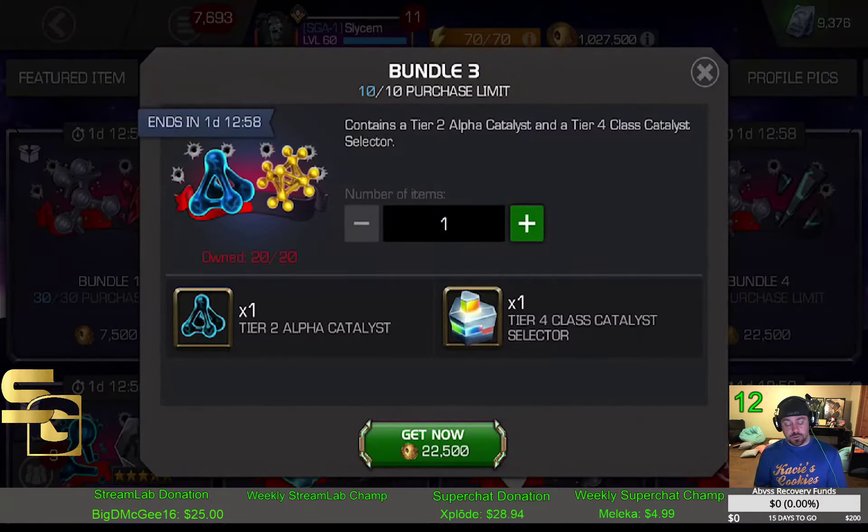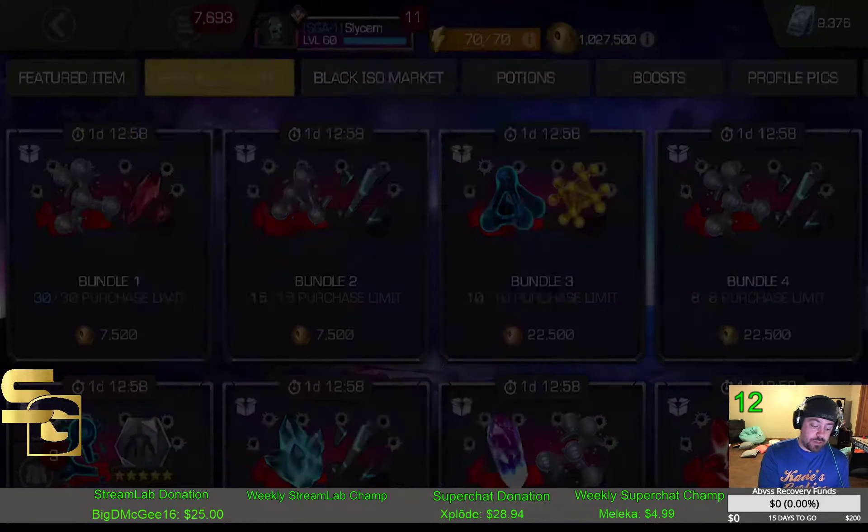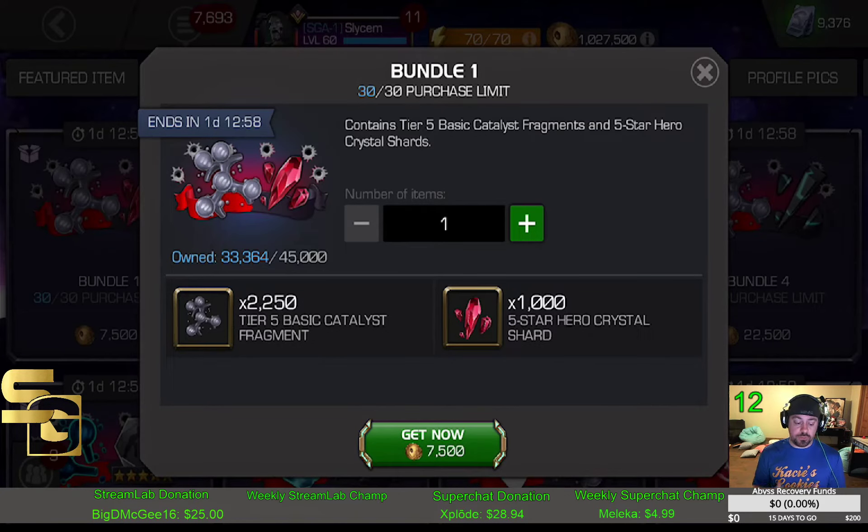Bundle 3 is kind of a rank-up deal. If you're looking to rank champions up, this is a great deal. T2A is one of the hardest things to come by — you just don't see a lot of them floating around — so being able to pick those up in solid quantity is nice. Plus you've also got the T4 CC selector, so you're not stuck trading off three of an overflow hoping to get one you need; you can surgically pick out the exact T4 CC you're looking for. Bundle 2 is all about the six-star shards, with T4 CC and T4 basic as a little extra benefit. And Bundle 1 is a good solid buy — you can scoop this up and get yourself three five-star crystals plus a good chunk of T5B, about 1.5 if I remember right.